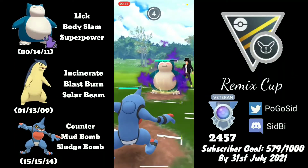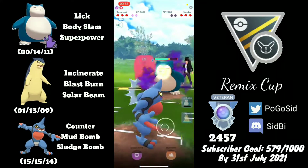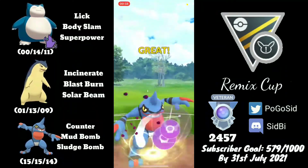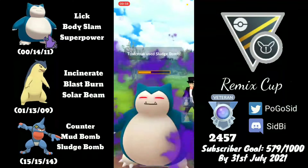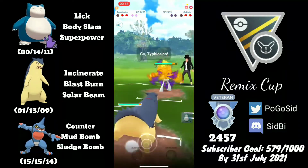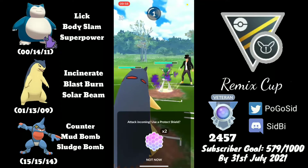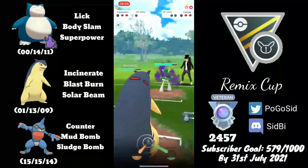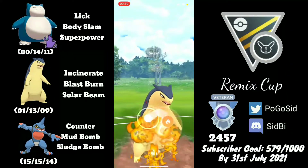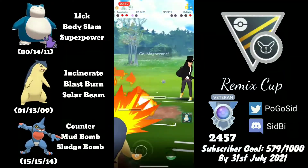I throw a Body Slam and they ended up double shielding, which was quite surprising to me. Giving up two shields at this stage is not a very good play. I'm not sure what was going on in their head. This Sludge Bomb will be able to knock them out. Maybe they wanted to draw a fighter out because they have a Gallade in the back, but this will show the real power of Typhlosion. I shield this charge move because even though it's a Leaf Blade, the Confusion damage will really hurt Typhlosion.